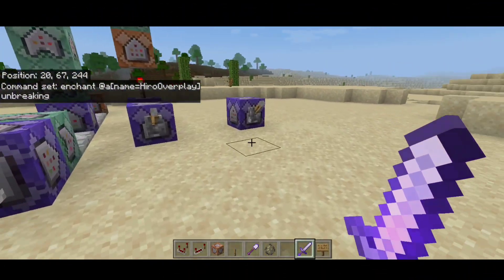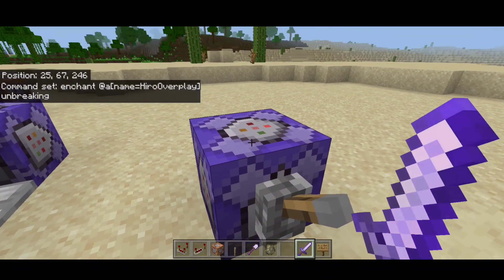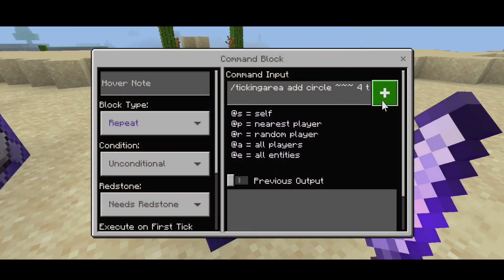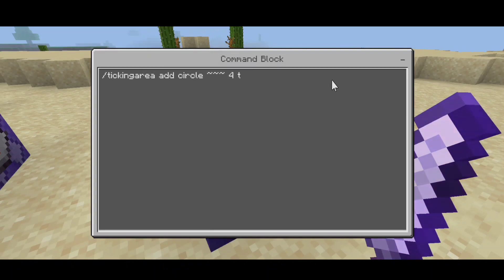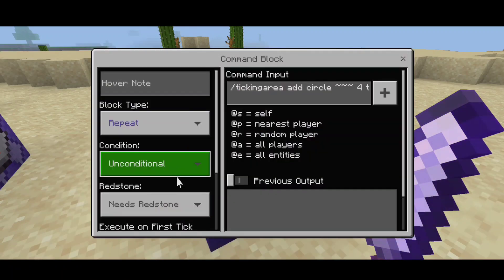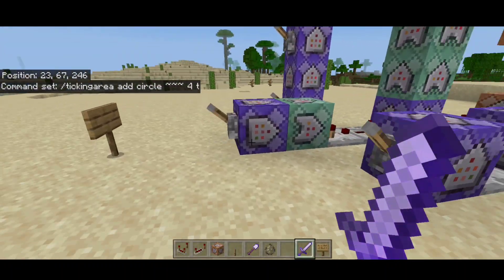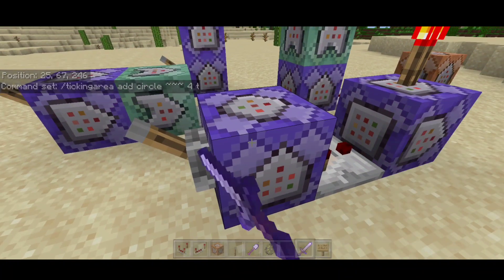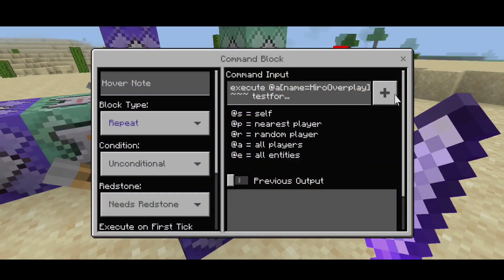For our command walkthrough, I'm going to make it easy and faster for you guys. This first command gives the ticking area so we can have a wide range in our command — we can activate this command even though we're far from the command block.